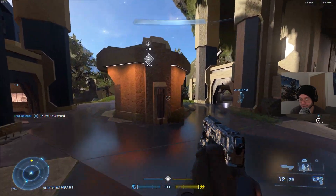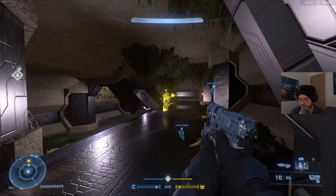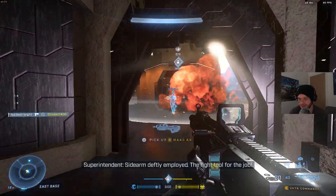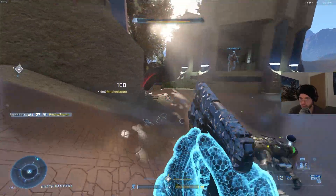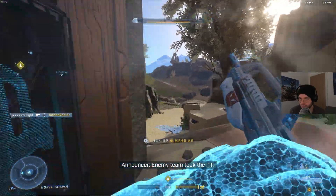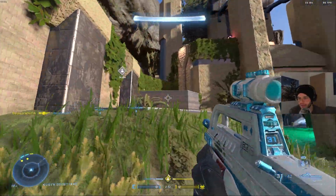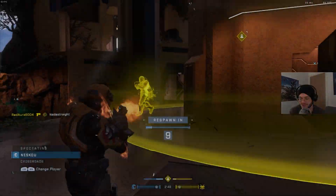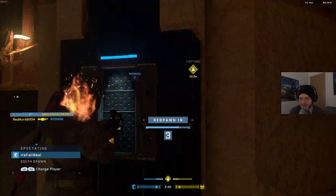Alright, here we go — we're playing King of the Hill this time, and I don't know this map. I haven't played it yet; this is my first time. I don't know the name because I wasn't looking at the screen when the game started. Oh, this looks like a Halo 2 style map or something — it looks like the aesthetic of Sanctuary from Halo 2. I really like it. It feels like I'm playing an old map for some reason, even though it's not a remake.